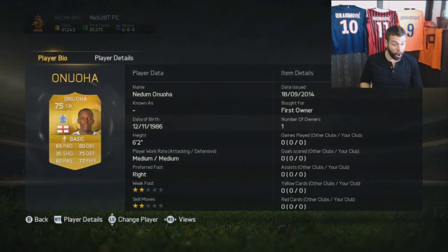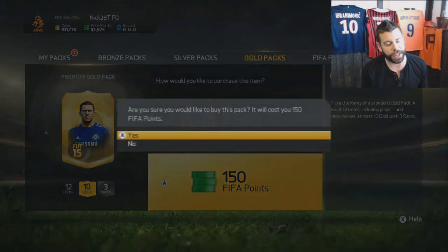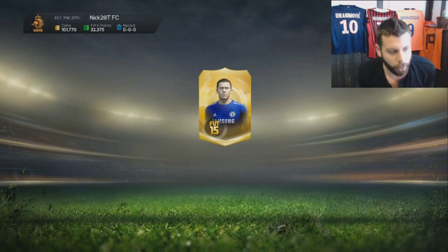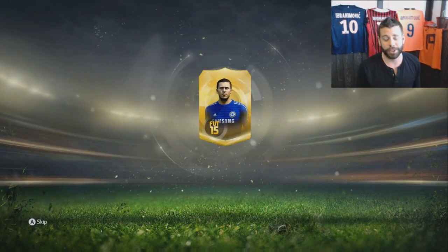Neda Manuha! Holy shit, she's got 83 pace! I bet you could put a low-rated English team together and it would be so overpowered. Essentially, with me keeping everything in my club, I've gotten 100,000 coins worth from 30,000 FIFA points — that's almost $250.